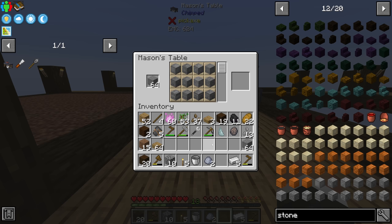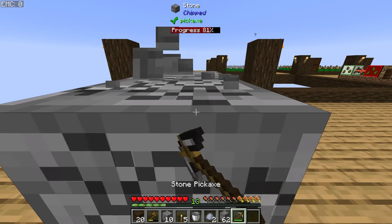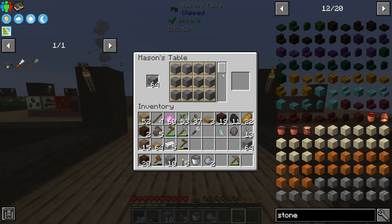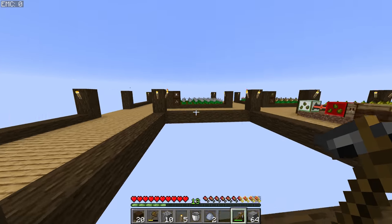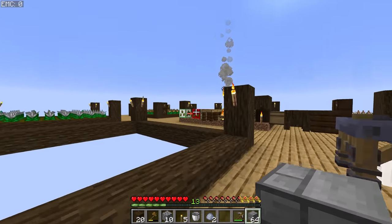Now if we throw our stone in the mason's table, we have a bunch of options as to which kind of stone to use. All we have to do is click on a specific type and grab as much as we like — shift-click gets the whole stack. I'm going to look through a couple of these different designs and see about filling in this platform and then moving over some of the stuff we have.